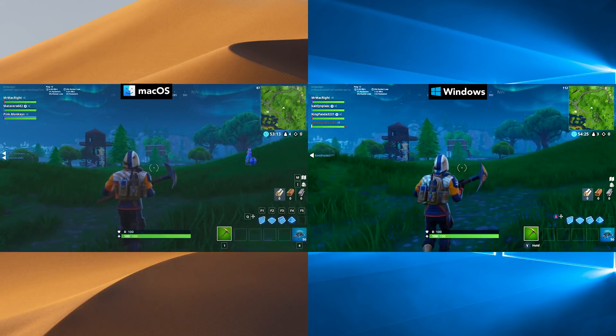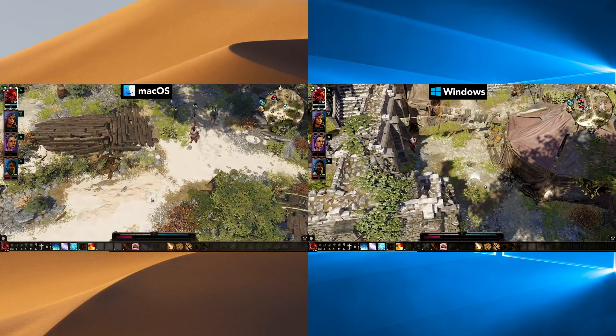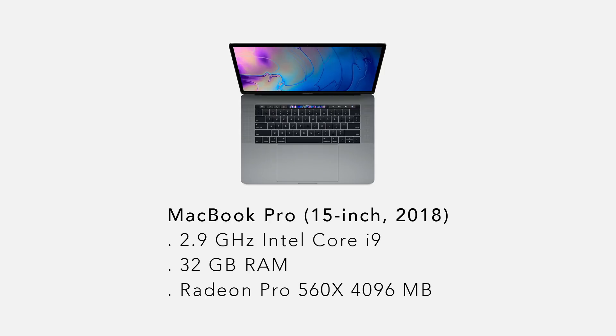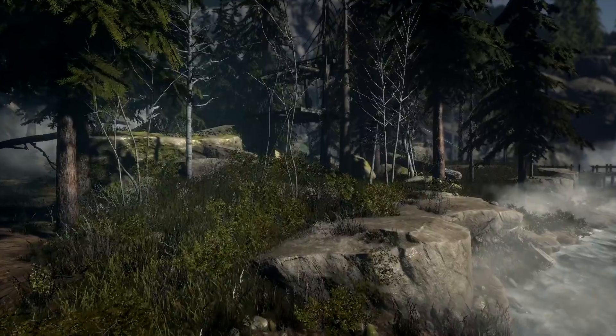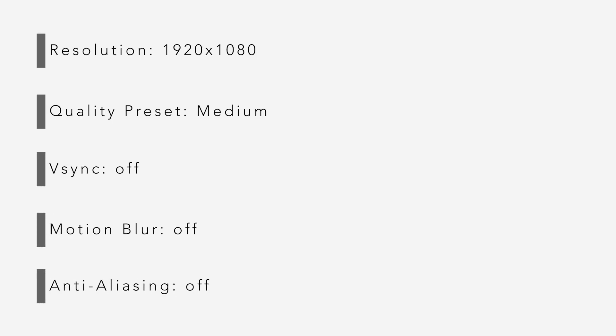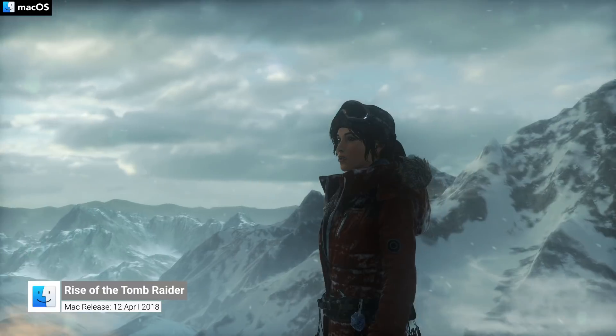Today we're going to be comparing the macOS Graphics API Metal with the Windows 10 API, DirectX. Please note, all these games shown today have been played on a 2018 15-inch MacBook Pro, and are playing at the same graphical settings: a resolution of 1920 by 1080, the quality preset is set to medium, V-Sync is off, motion blur is off, and anti-aliasing is set to off. Anyway, let's begin with our first game, Rise of the Tomb Raider.